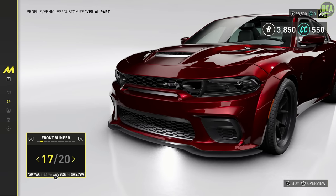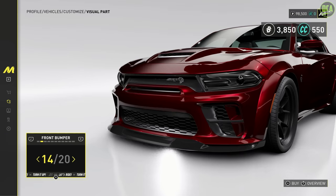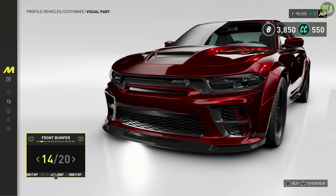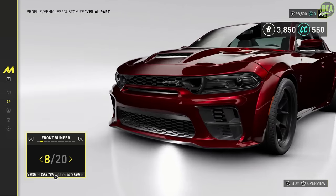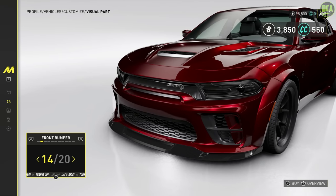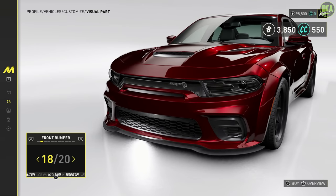They don't have the different corner vent with this lip, which kind of sucks. In the Crew 2, that was probably one of my biggest gripes — they had so many parts tied to one category. I wish they would just separate them all — like headlights, grille, splitters — I think that'd be a lot better. I guess I'll probably go with the snorkel grille style, yeah, we'll do that.